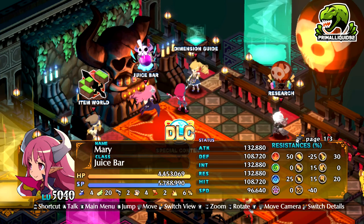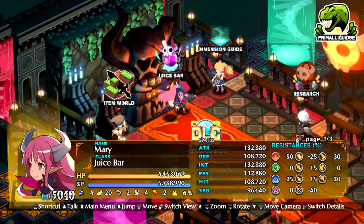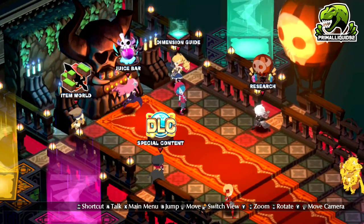I'm going to be showing you guys how to farm 16 trillion stats an hour in the juice bar. For a little clarification, 9.9 trillion is the absolute cap on character stats without taking evilties and gear into account. So per hour you can pretty much max out 2 characters.